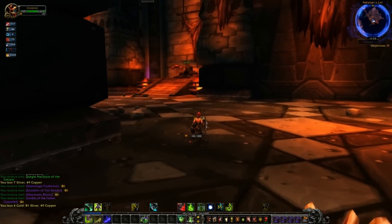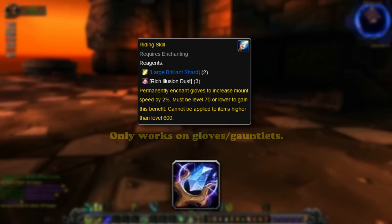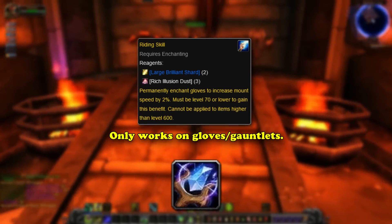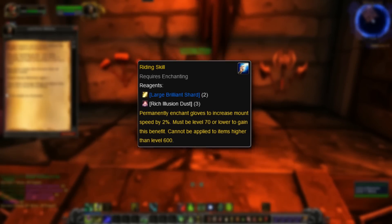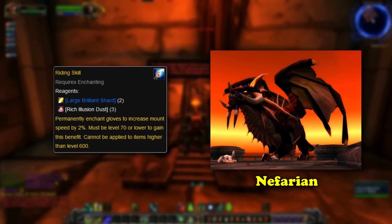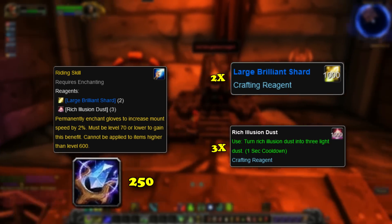The next item to benefit mounts in Classic WoW comes from the Enchanting profession. This enchant, simply named Riding Skill, can only be applied to armor items in the hand slot. When applied and worn, this permanent enchant increases mount speed by 2%. However, the formula to learn this enchant is a very rare world drop, with about a 1% drop rate from Nefarian as well. To craft the enchant, it requires an Enchanting skill of 250, and its ingredients are 2 Large Brilliant Shards and 3 Rich Illusion Dust.